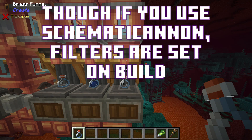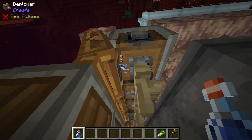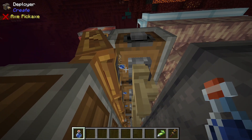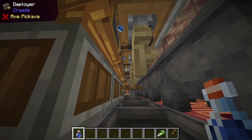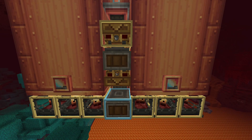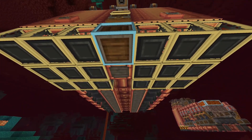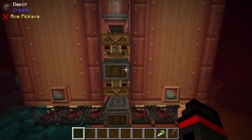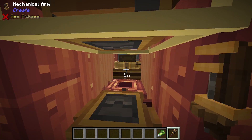As for your filters, you want to set each of your brass funnels to be an empty glass bottle. If you're using the schematic cannon, your deployers should come already filtered — just make sure that each of them are showing the water bottle. Your mechanical arm should come pre-programmed, but just in case you need to break it and replace it, here's the configuration. That mechanical arm is going to go behind the depot, behind the pump, right there.